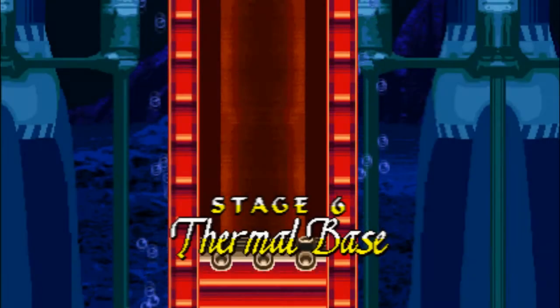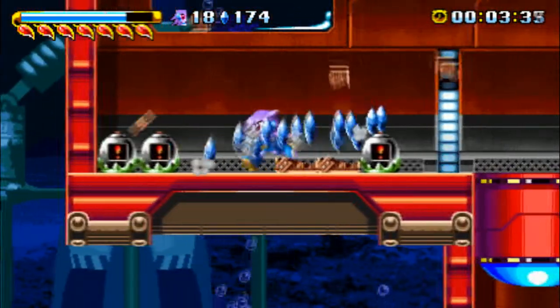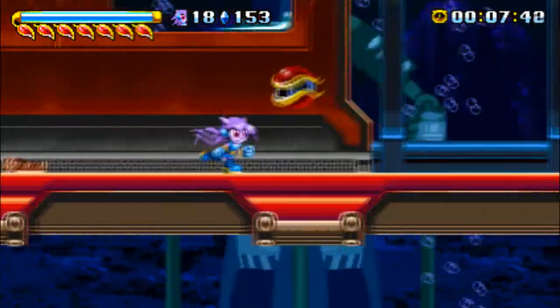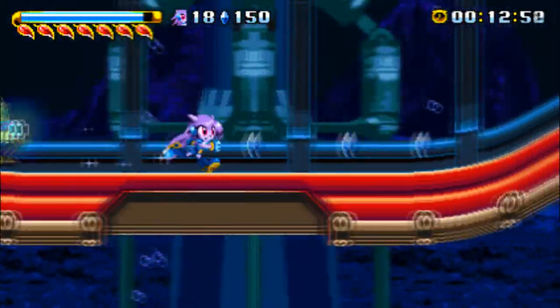Hey guys, welcome to part 7. This is a thermal base, the remote base that Brevin was talking about a while ago. We're here to rescue Torque, and this is where the game starts to get kind of tough, at least in terms of the enemies. You're gonna see a lot of those Brevin troopers from now on and just a whole bunch of other things that can work together to drain your health in no time flat.